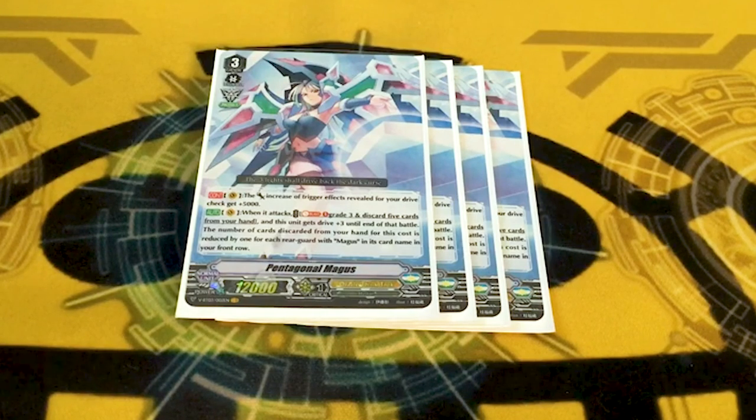Her next ability is on attack: soulblast 3 and discard 5, she gets drive plus 3. However, for each Magus rearguard in your front row, the discard is reduced by 1. So if you have two Magus rearguards in the front — 3 in total counting yourself — you only have to drop 3. This isn't broken. It's good, sure, but even if you have two Maguses in the front, you gain no advantage, because you were gonna twin drive anyways. It's a fair and balanced card.